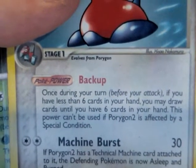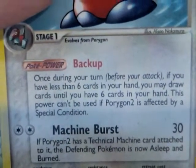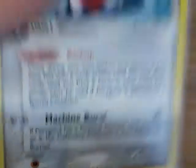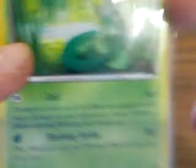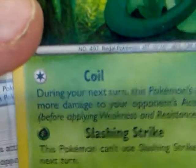Porygon — not that great, but it evolves into something really good. Porygon 2: once during your turn, if you have fewer than 6 cards in your hand, you may draw until you have 6 cards. This power can't be used if Porygon 2 is affected by a special condition — really good against fighting type Pokemon because you get 6 cards every time, though it does eat up your deck. Serperior's Coil: during your next turn, this Pokemon's attacks do 60 more damage — so turn one does 40, turn two does 100, for just one energy. That's amazing.